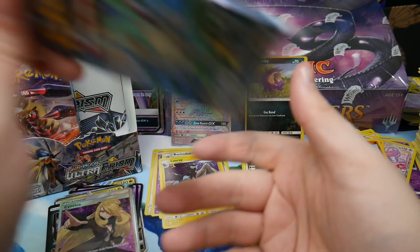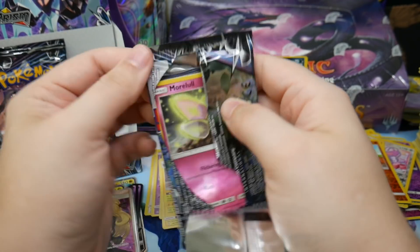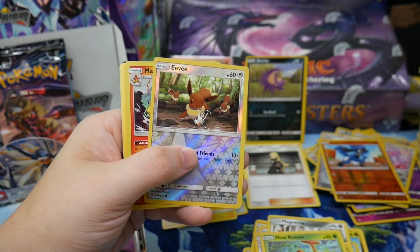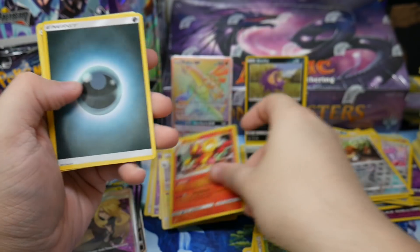The roaring packs! We got an Eevee and a Magmortar holo rare.